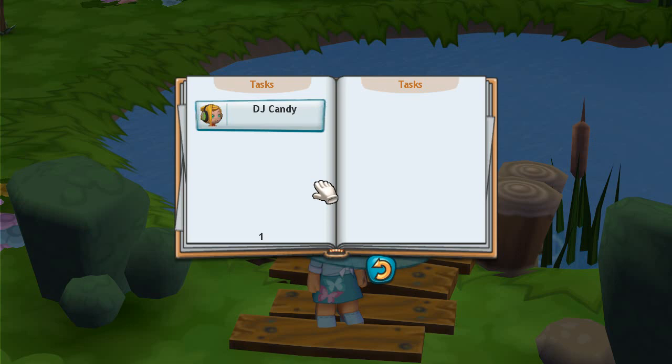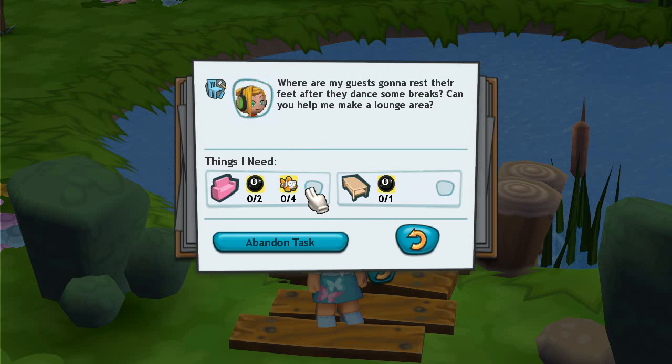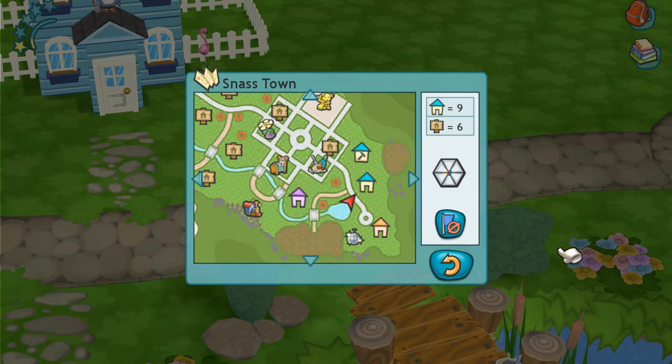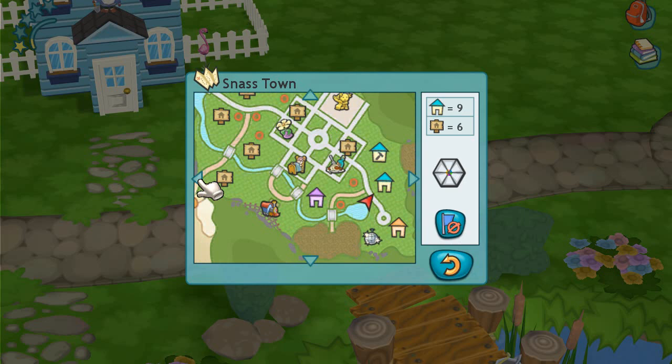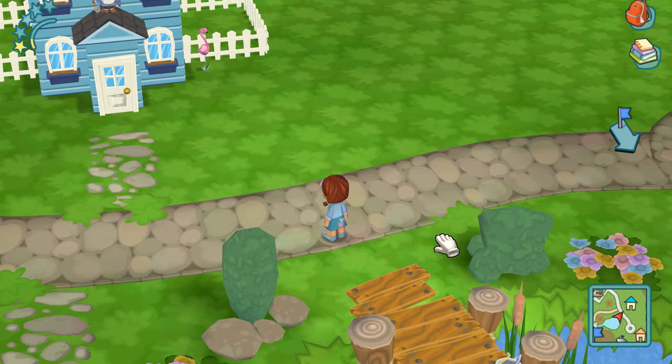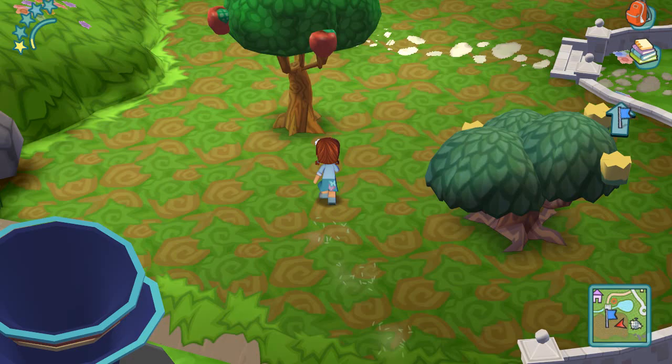We actually have a task to do: a chair and a coffee table. We have to get these little billiard balls and I'm not exactly sure how we get those. I think we have to go to that one place — there is a way where we could get stones, so I'm guessing that's the same way we get the billiard balls. Let's just go over here and find out.